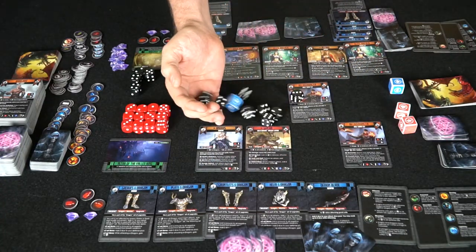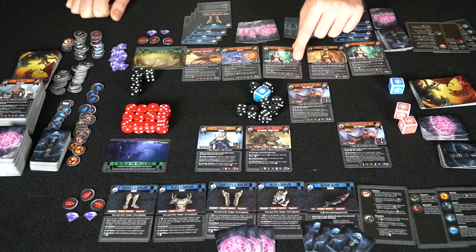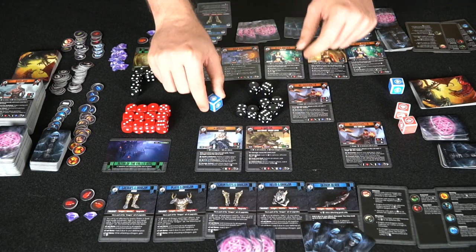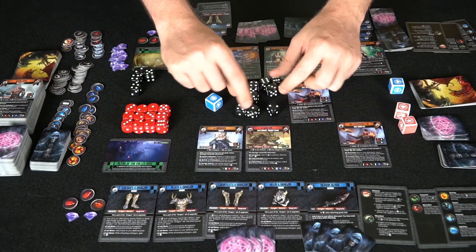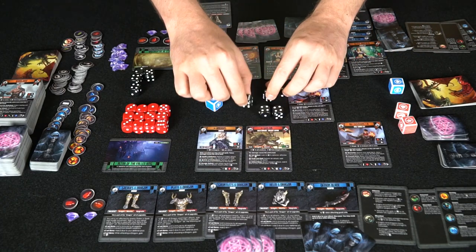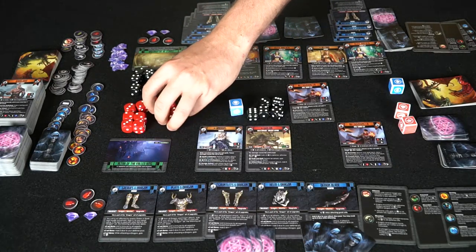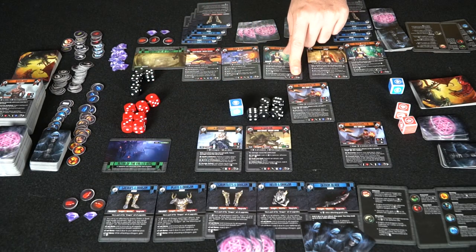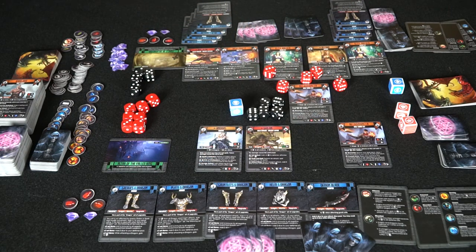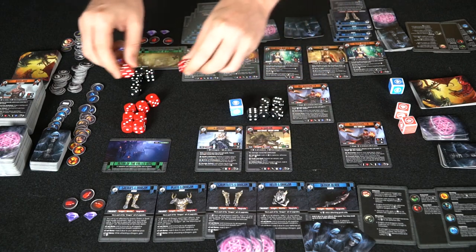Combat is pretty simple — you roll the dice and look at the player's defense. This is a three-plus for defense, which means any attack of three or higher counts, and lower rolls get removed. There are five hits coming through, and this guy gets to roll one defense die for each hit that went through. He needs a six-plus to save himself — none of these are six-plus, so all defense rolls fail.